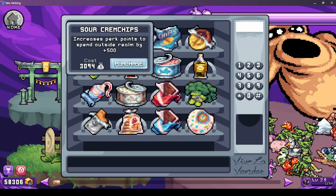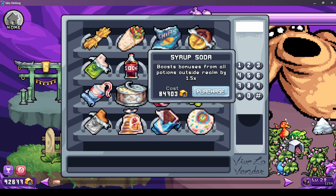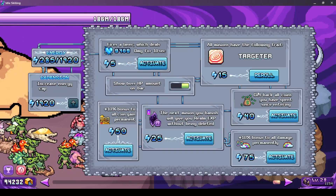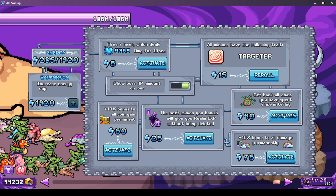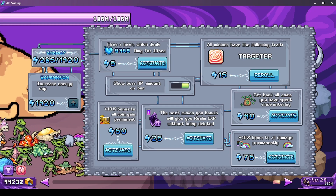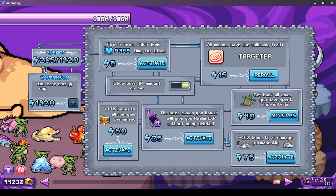I'm drowning in money and upgrading these pretty often. The realm has been nerfed several times, and I didn't abuse any of the exploits - they were already fixed when I found out about them. There used to be a massive one where you could spam click 'get back all coins' several times and end up with three times as much money. Instead, I upgraded the 10% bonus to all coin gain 100 times.